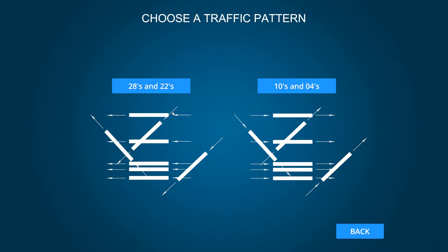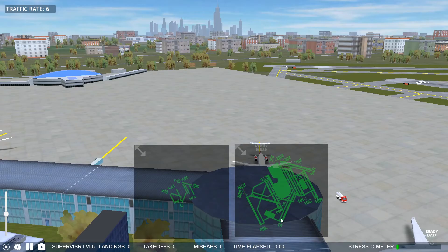Now notice that with 28s and 22s, you have runways going from right to left, and this one going diagonally top-down, and this one running up diagonally. With 10s and 4s, you have the opposite. You have a runway going the other way. All of these go the opposite direction. I like it because there's a runway that I like to use for departures, and that's the first thing you have to do — decide how you want to do that.